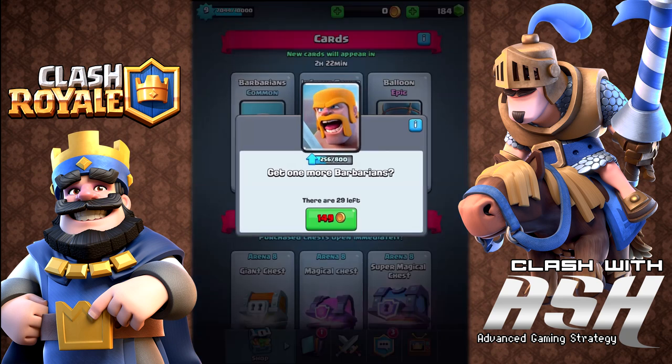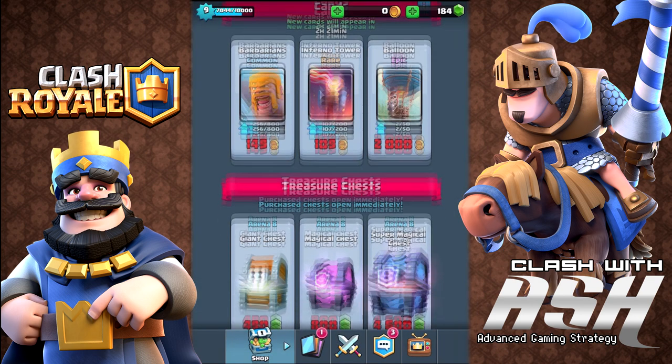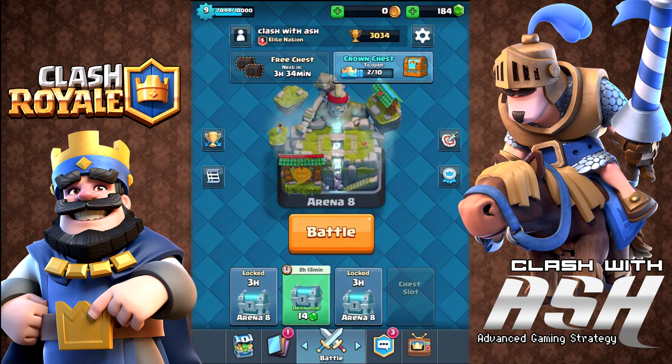You get a higher level by upgrading cards, and you can see here you can upgrade cards. You can buy daily cards using gold. Gold you can get from chests, or you can go ahead and buy some if you're the type of person who will spend a dollar or two on the game.